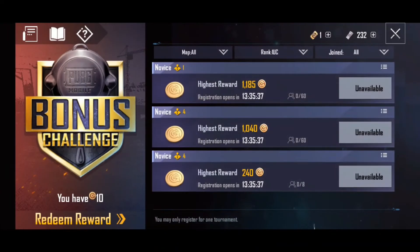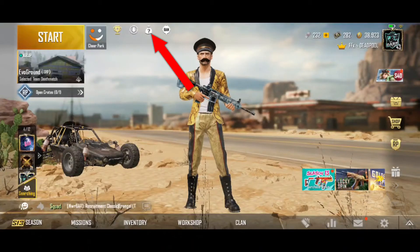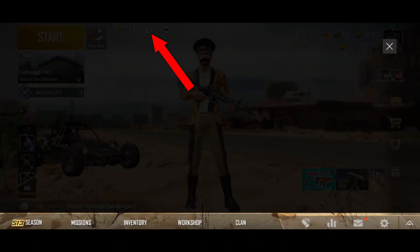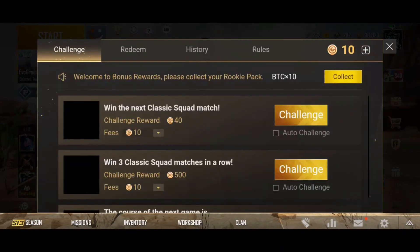Now I will tell you how to get free battle coins without playing the bonus challenge. Go to the lobby and click on the question mark symbol. There you can earn battle coins by watching videos — daily you can collect 7 coins.